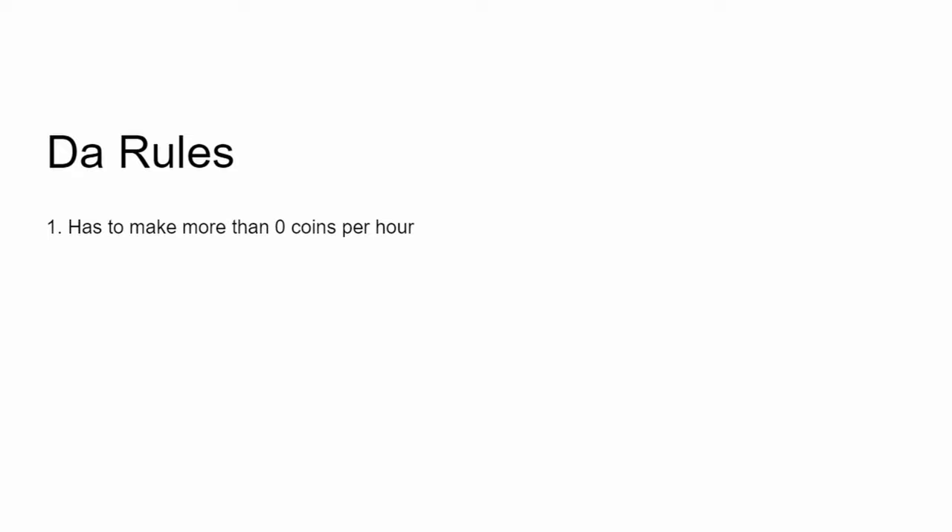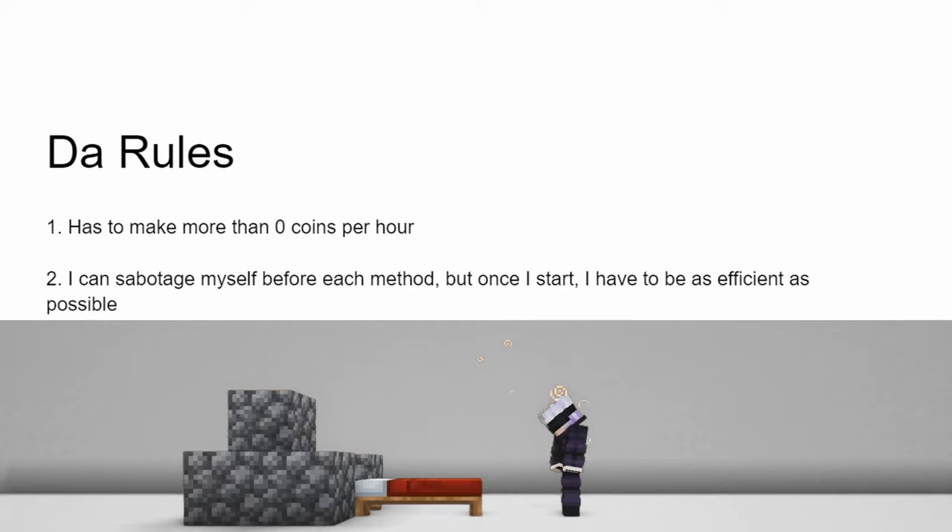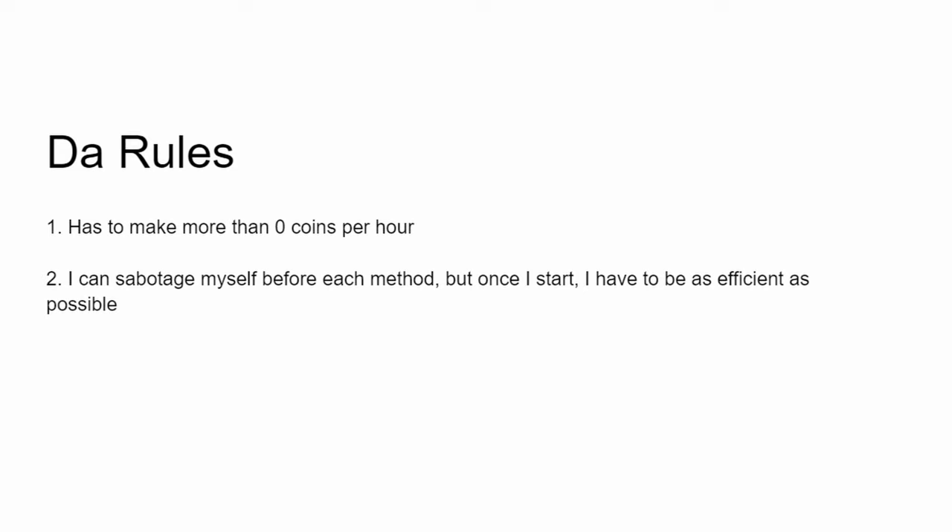And rule two is that I can sabotage myself before each method, but once I start doing the method, I have to at least try to be as efficient as possible. So I don't just say, I will mine one stone and then take a break for an hour — and that's like four coins an hour. Again, it's just boring.